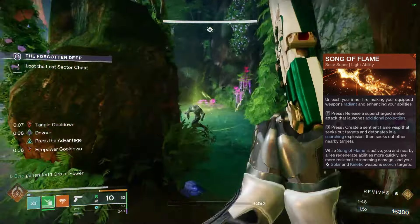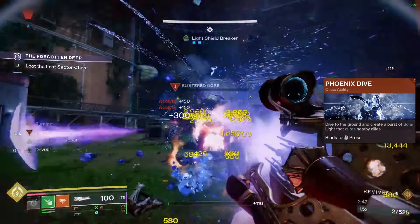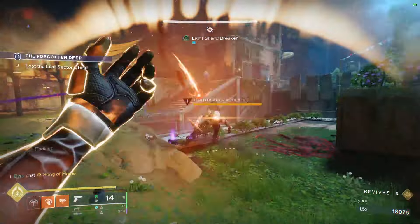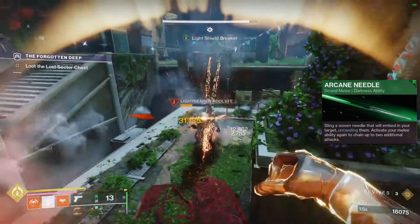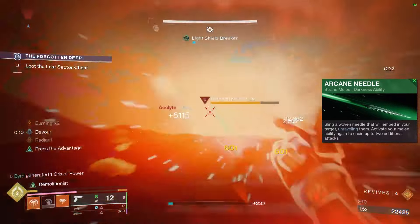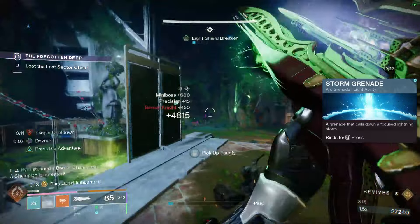When it comes to Prismatic Warlock and the subclass setup, first up for our super we're going to do Song of Flame. It lets you take advantage of a lot of different abilities — it gives you intrinsic barrier stun while also giving you intrinsic unstoppable stun through constantly stacking incineration snaps and the flying bird that hits targets and scorches them. You're able to take on unstoppables that way, and for barriers your weapons will immediately become radiant, so you're able to handle those if you've run out of your Arcane Needles.